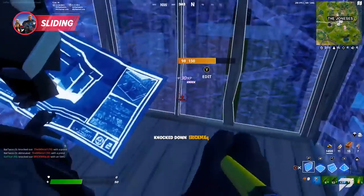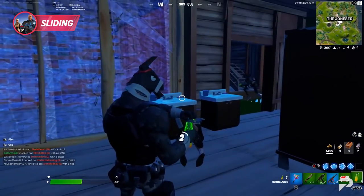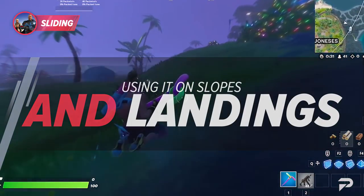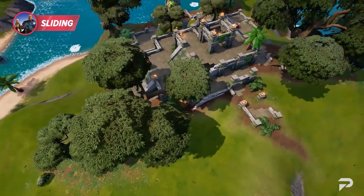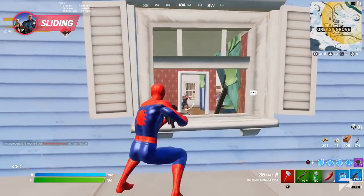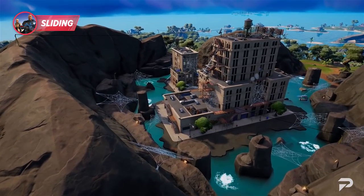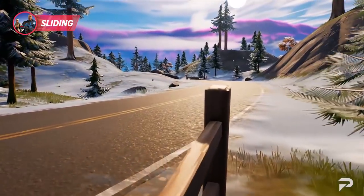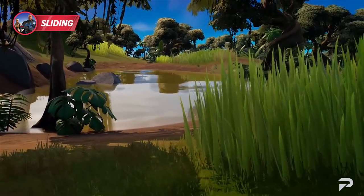So how do we master sliding? If there is any place that sliding shines the most, it's on a nice slope. Chapter 3's map is filled with plenty of biomes — from grasslands, tropical islands, a hard winter landscape, and even perilous canyons. There's a little bit of everything for players to explore. We also have plenty of high grounds and slopes which complement the new sliding mechanic perfectly.